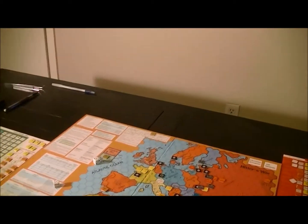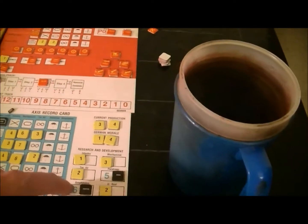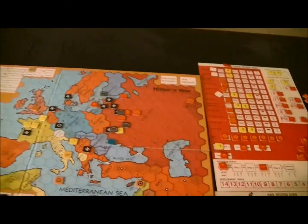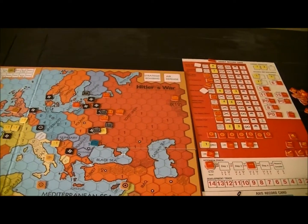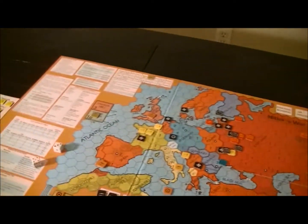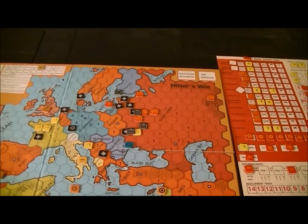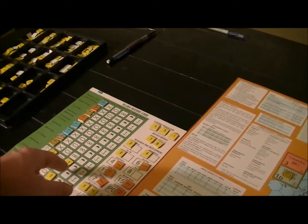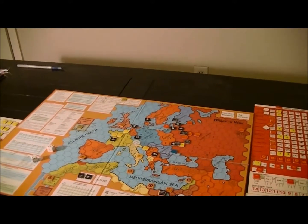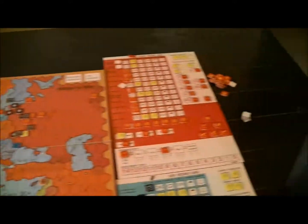I can't make it across here without starting to build some amphibious units, and those are not trivial — a cost of about six for building them. Getting one and shipping it down there might be worthwhile though, because the Brits didn't shift over. My naval movement through the Red Sea is only one strength point per, and I only have two strength points.